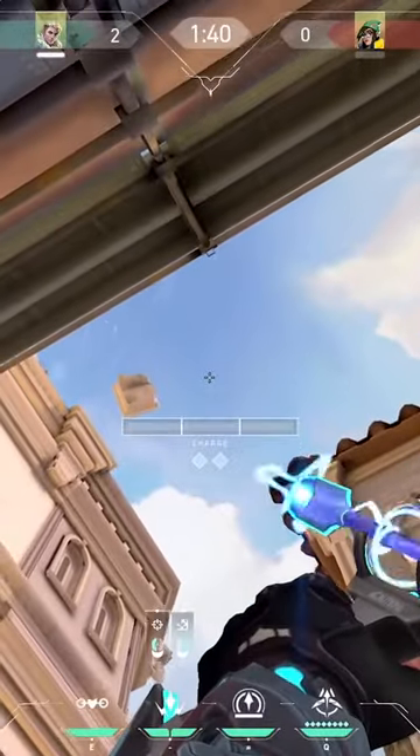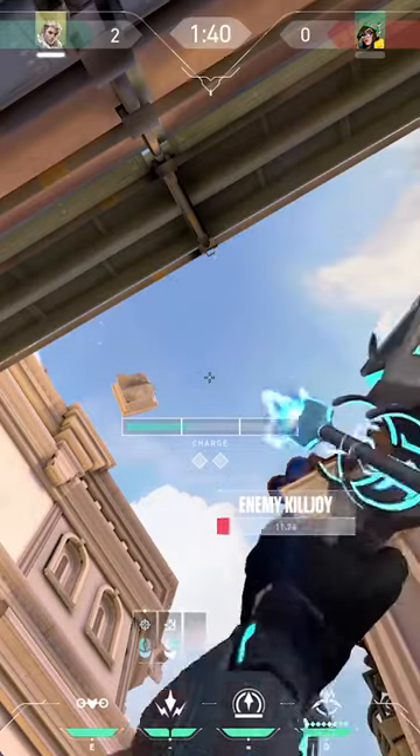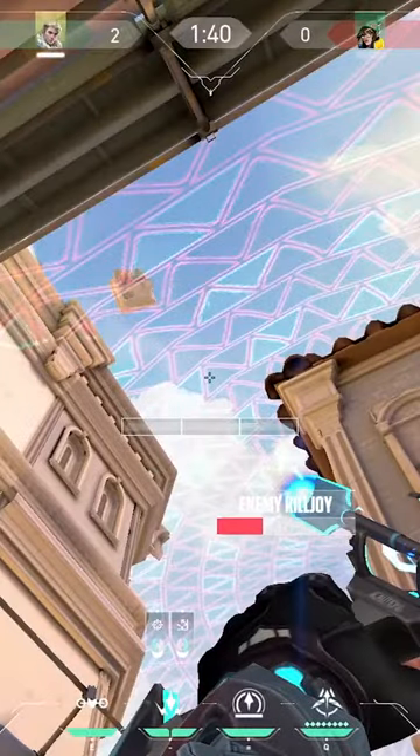Turn around and aim the top left of your charge bar under this floating piece and release with full charge. For the second dart, aim the top of your reticle so it's flush with the bottom of this metal piece, and after four seconds release with two bars of charge.